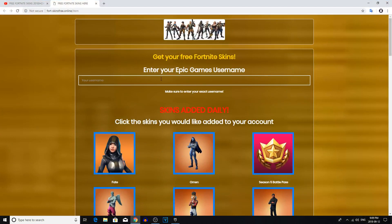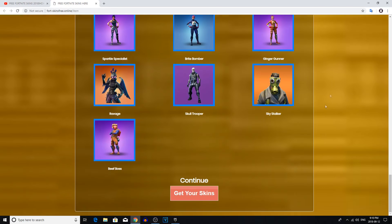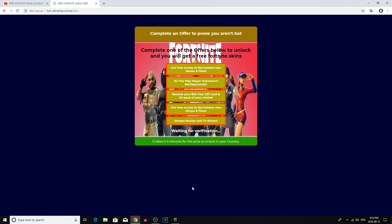Alright guys, we're golden — got the account set up. Now let's just throw in our username here. So, just for the sake of simplifying this video, let's try — I don't know what's the big one everyone wants to see. Let's go with the skull trooper. Of course I want to get my skin. We've got everything set up — username in. We just gotta prove we're not a bot to complete an offer.